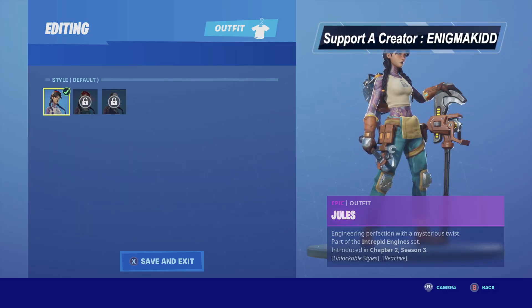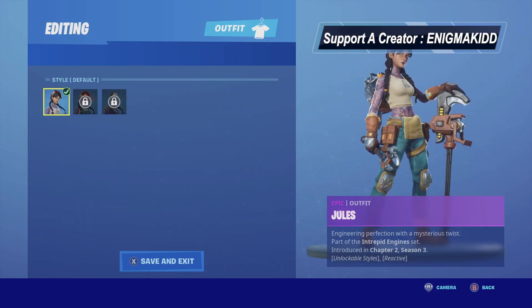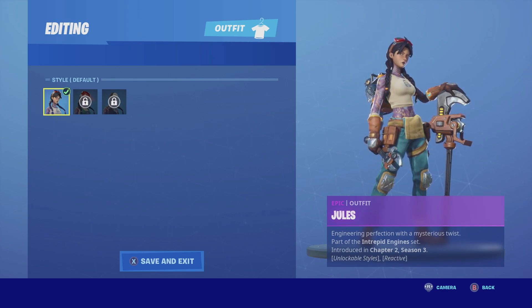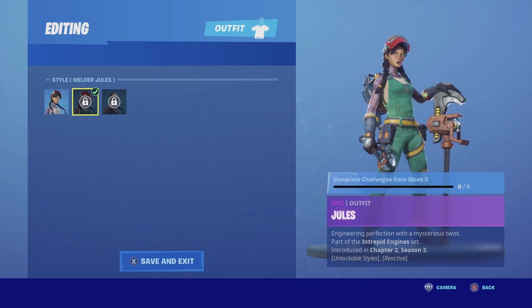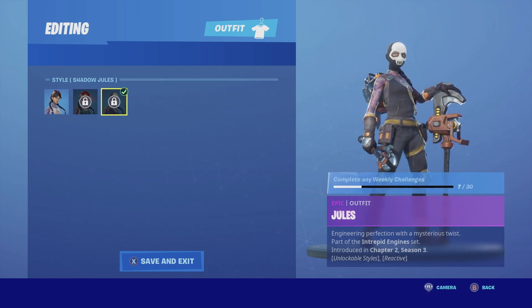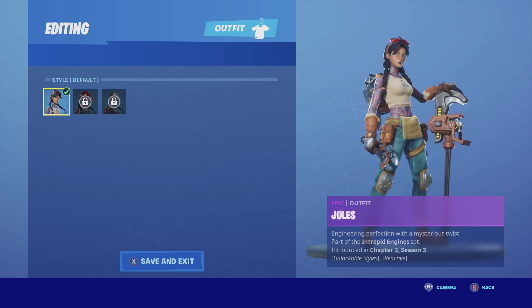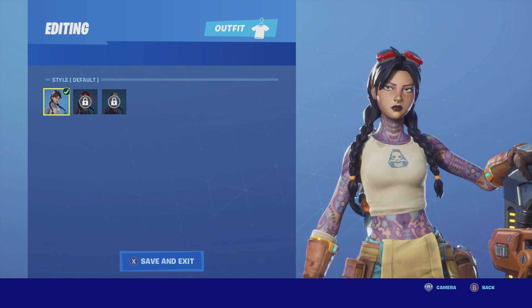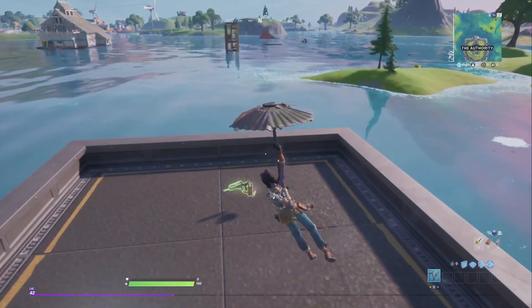Welcome back to the channel. In today's video we're going to be looking at Jules. She is the tier 40 unlock during this season's battle pass. She is an epic outfit, part of the Intrepid Engineer set. She has three selectable styles: the default, the Welder Jules, and the Shadow Jules. She also comes with the back bling Ohm's Perch. Let's get this review started.